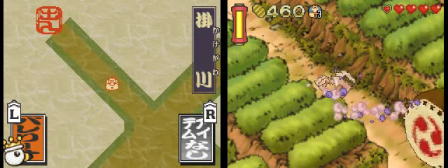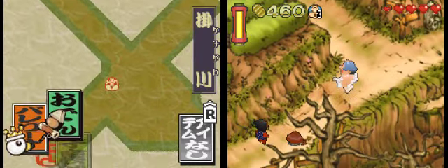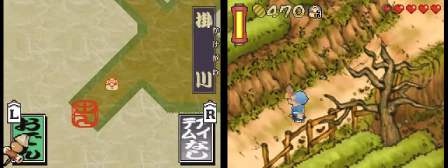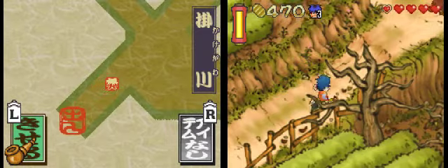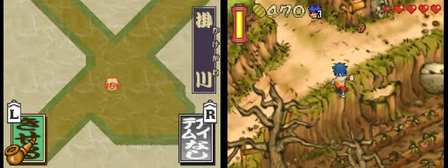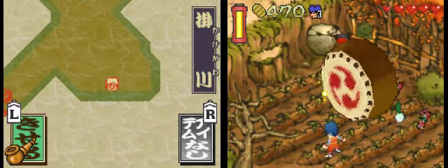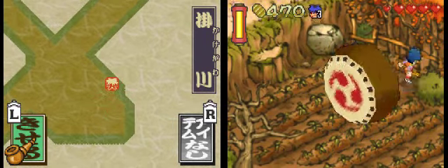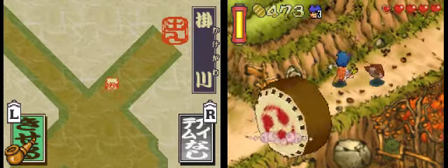I have to admit, Ebisumaru is kinda cute in the ballerina dress. We're playing with Yae a lot so I'm gonna go back and play with Goemon some now, since it's been a while. I hate how those things scream like monkeys — they're so weird.